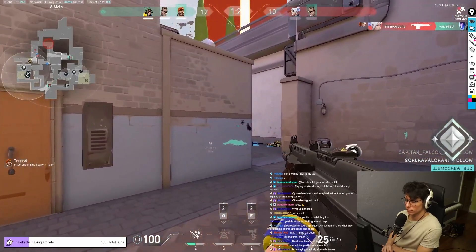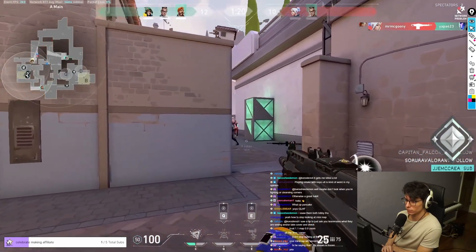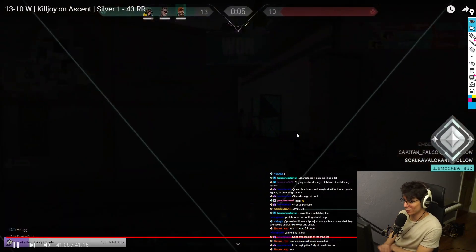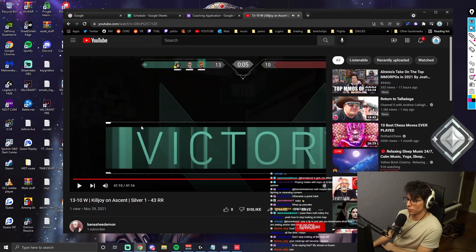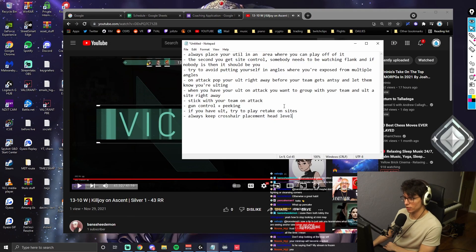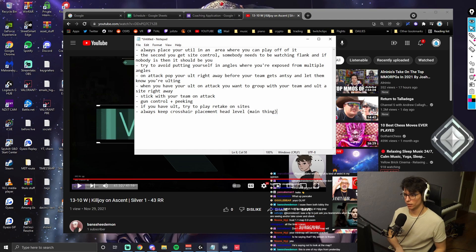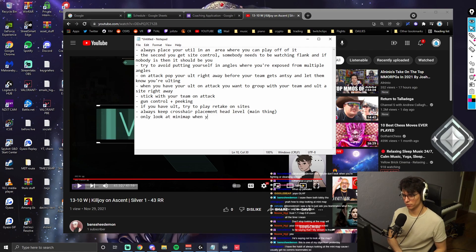Nice, hit him with the ult. Okay, so overall — the big takeaways: crosshair placement, and only look at the mini map when you're behind cover.